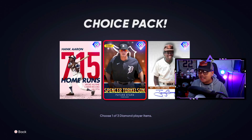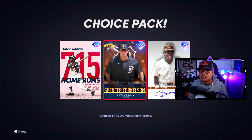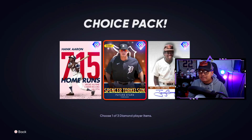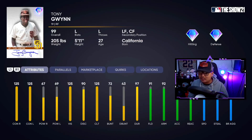Hank Aaron is in the seventh inning boss choice pack at 350,000 XP, along with the brand new Future Stars Spencer Torkelson — really good card here — and the third card is Tony Gwynn, with 67 and 69 power.